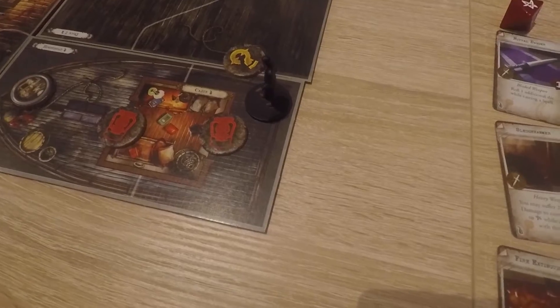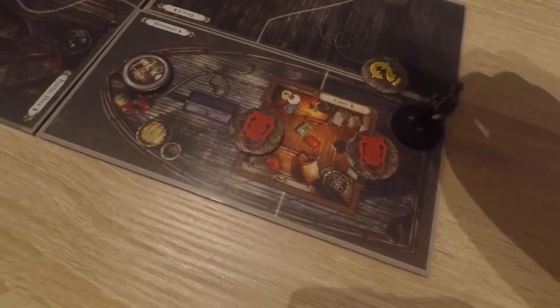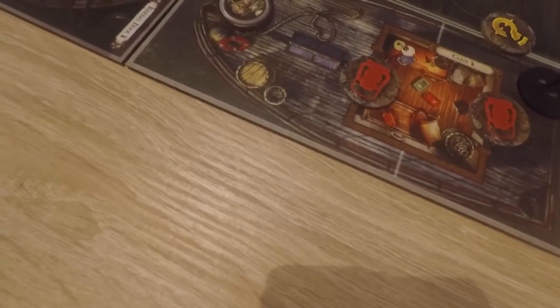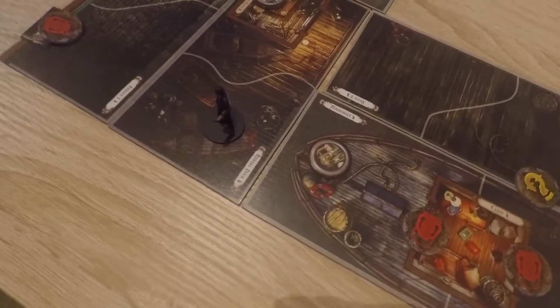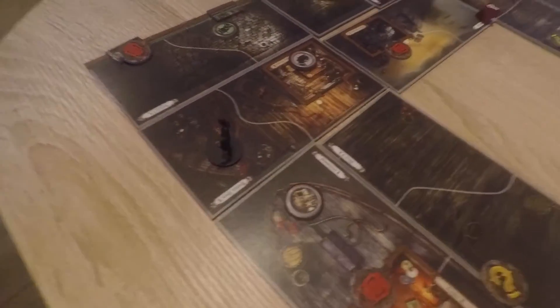That didn't cost me an action to open that, so I might as well get on the move. If I go there — one, two — I'll do two moves next turn. Just walk off the end of the pier. There's my dotted line.